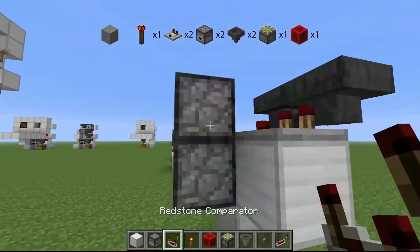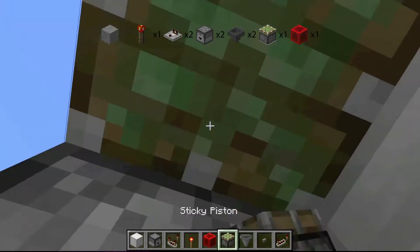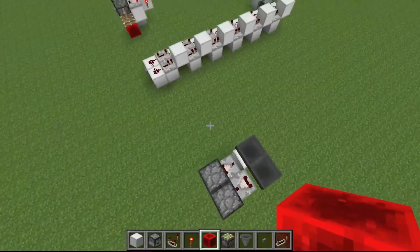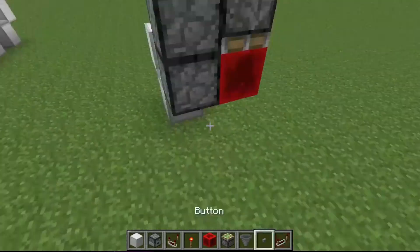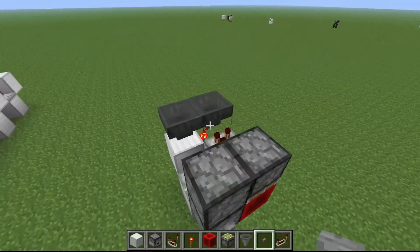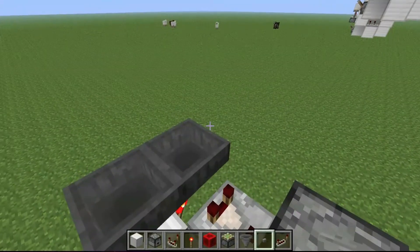Then you're going to need a comparator like that, a piston facing down, and a redstone block next to that. You're basically done. All you need to do is place down your button, place any item in the top dropper, and then the amount of items that you want in here.